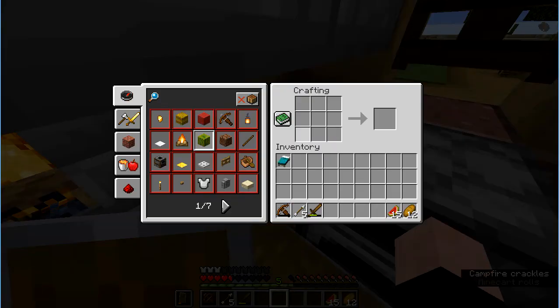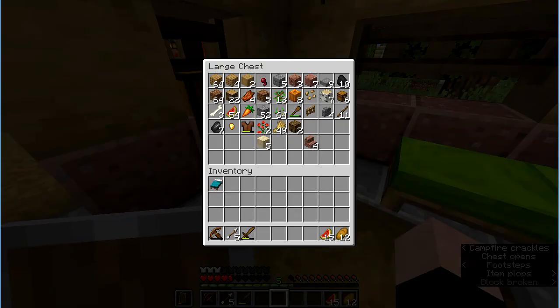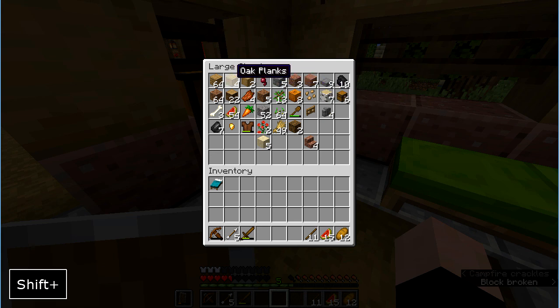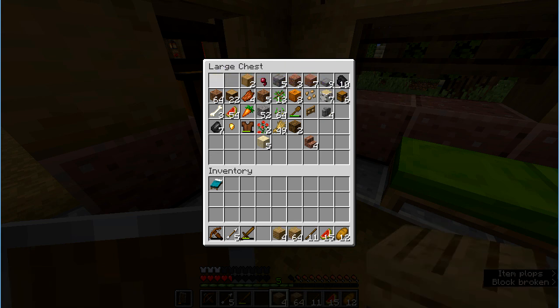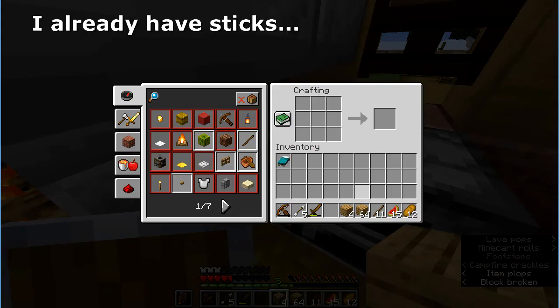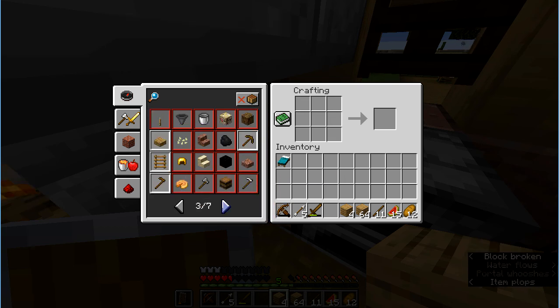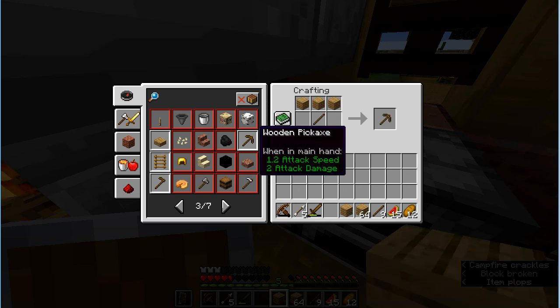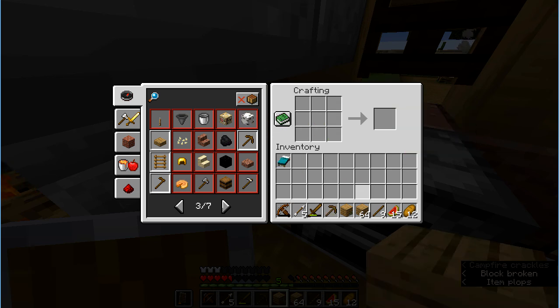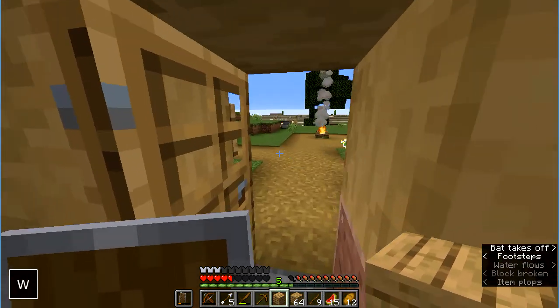I need wood. I don't have a pick — just shameful. Get these wood planks, then I will go make sticks, and then I can make a wooden pick. There we go. Now all I need is some stone and I can make a stone pick.